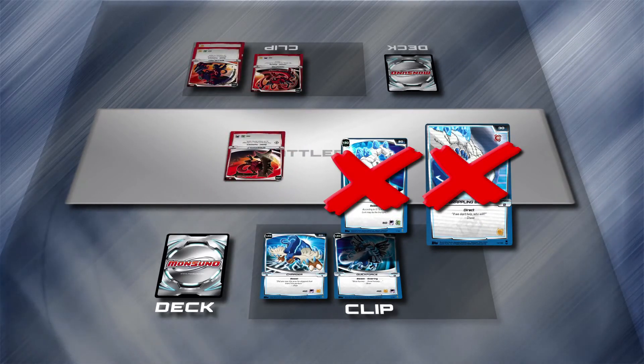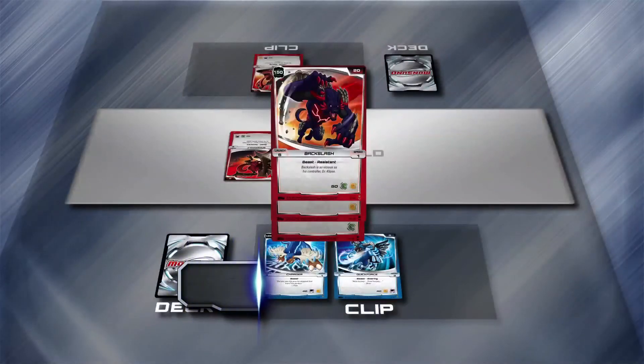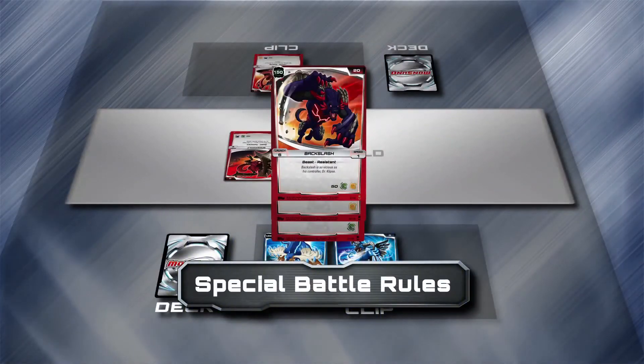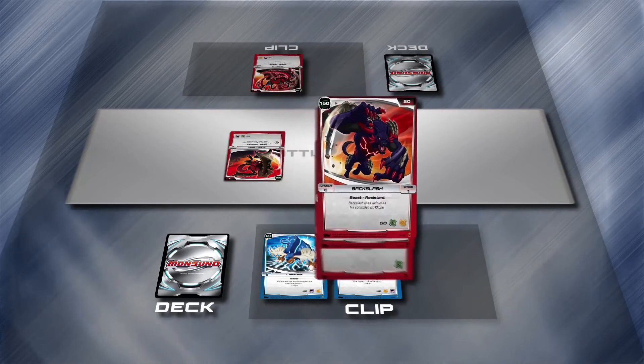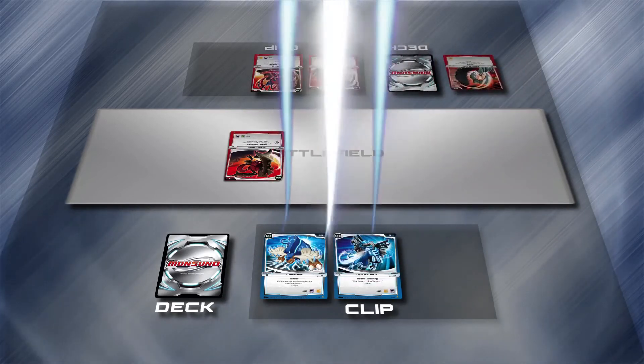Use any method you want to show that a Monsoono is tired. If you're fighting with a Monsoono that's powered up with two Strike Cards, you can choose its Powered Up Strike Damage instead of its Basic Damage. But if you do that, you have to discard one of the attached cards after the attack.